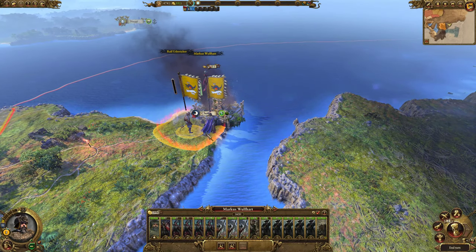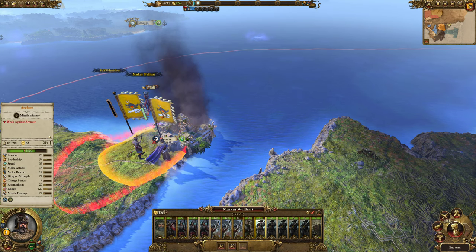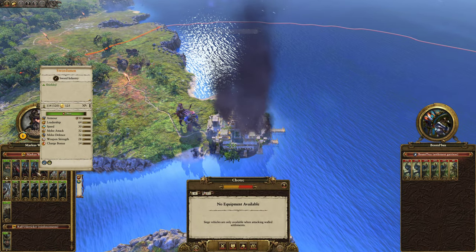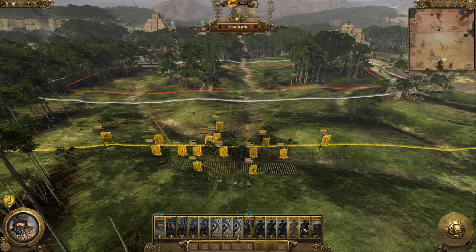Looking at the balance of power, we'll fight this settlement battle manually since the auto-resolve isn't in our favor. Both of our generals should be embedded in our missile units since they have abilities that increase missile damage from nearby allies — we want to take advantage of that for this battle.